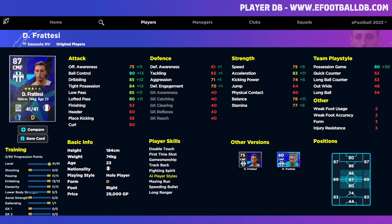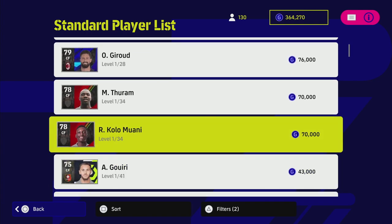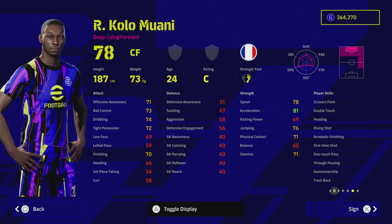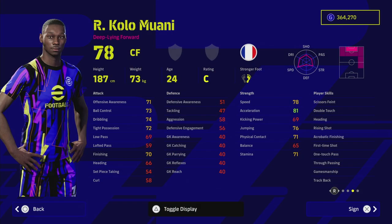Last but not least, we have one of the best hidden gems in the game — not so much anymore, but he's still super cheap. Search France and center forward and about five or six results down you'll find Kolo Muani. This guy is 70,000 GP — expensive compared to the others — but his stats are ridiculous. He can be your leading striker well into the mid game, maybe 100 hours in, if you're staying fully free to play and saving up for Mbappé. He's got 34 levels to progress on eFootballDB.